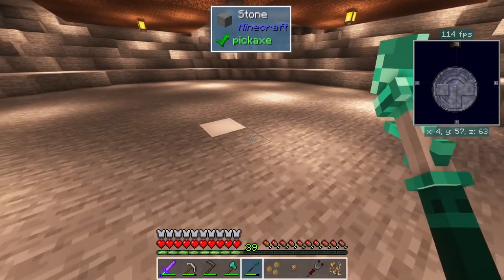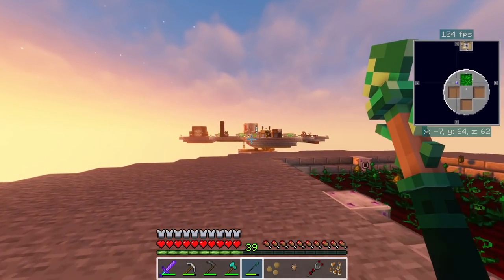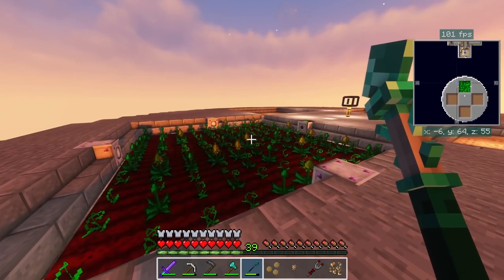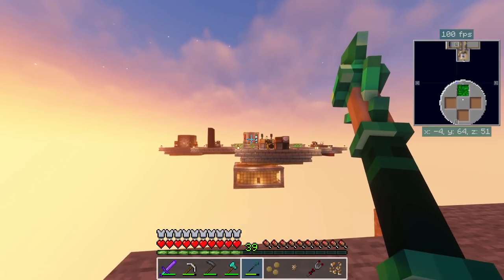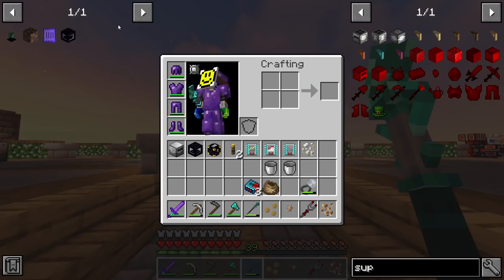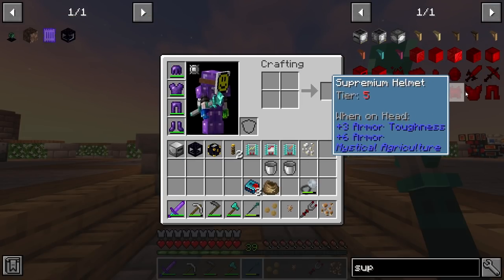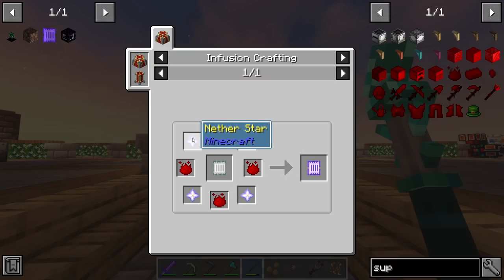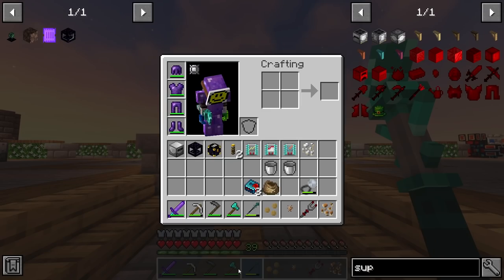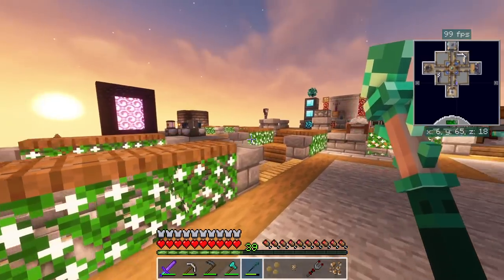That's all good and doing its thing. We're going to set up a second island right now, and then I think we'll work on creative flight. We're actually at the point where we can make the flight augment from Mystical Agriculture, then we need to make a set of armor. Basically we just need some nether stars, so once we kill some withers we're pretty much good to go.